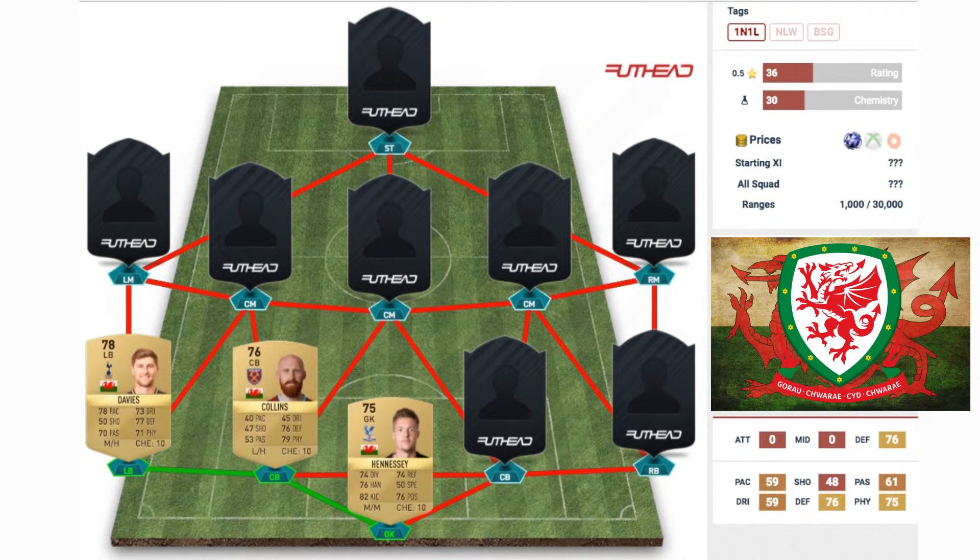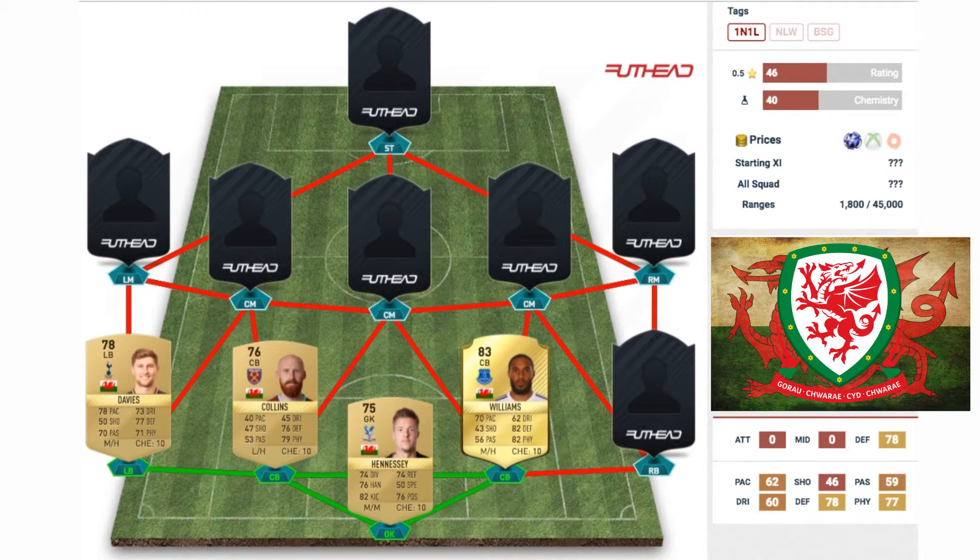The center back next to him is James Collins — a 76-rated non-rare card, playing for West Ham. That 40 pace is really off-putting, but believe it or not he is only one of two gold center backs for Wales, so apart from him you'd have to pick up a silver center back. He does have some decent defensive stats though: 76 defending and 79 physical, but his pace is a real letdown.